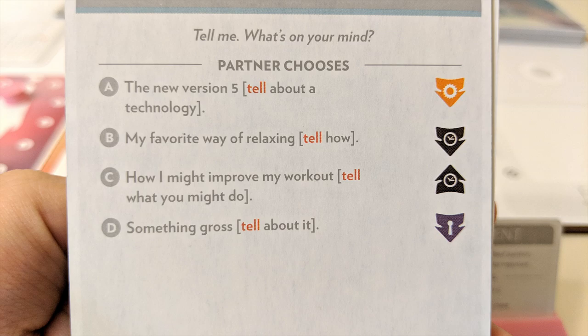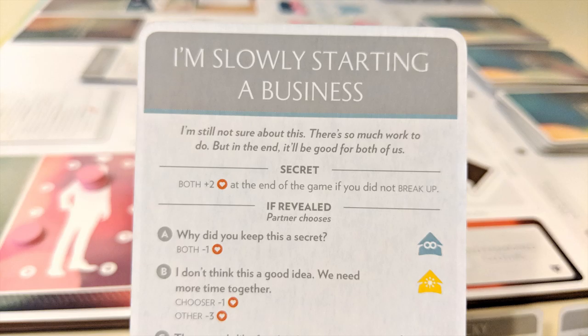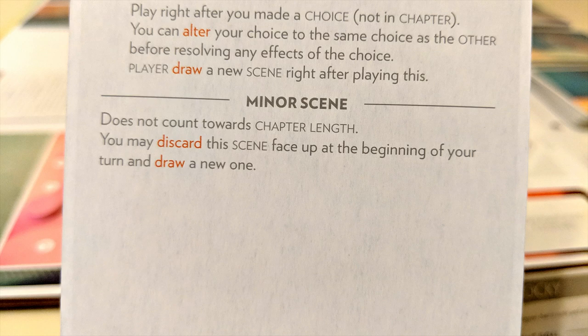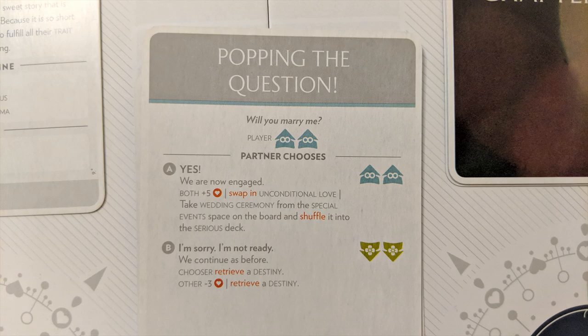If you see the keyword 'tell,' that means you should do a little roleplaying and come up with something creative matching the card's prompt. Situation cards are scenes that affect the next scene played. Secrets are cards that go face down underneath your side of the board and have different effects depending on whether or not your partner finds a way to reveal them during the game. Reactions are cards that can be played out of turn depending on specific conditions. Minor scenes are actions that occur immediately and are then discarded. You can also choose to discard and replace minor scenes with new scenes at the start of your turn if you don't want them. Some scenarios will also include special event cards which will tell you to bring special events into play tied into that specific story.